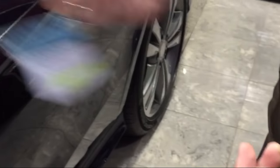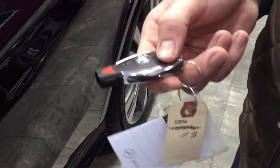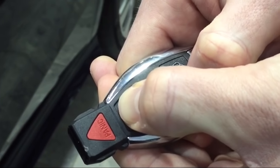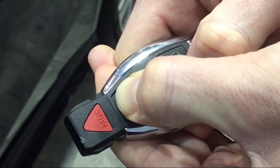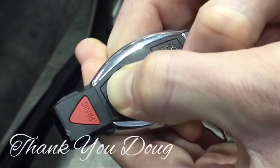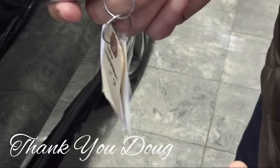Now when you hit unlock, only the driver door will unlock. If you want to set it back, just repeat the process — hold both buttons until you see two red beeps the second time, and now it's back to global unlock.